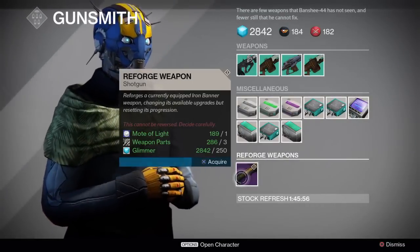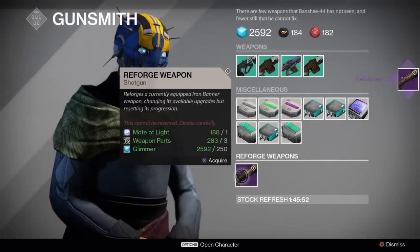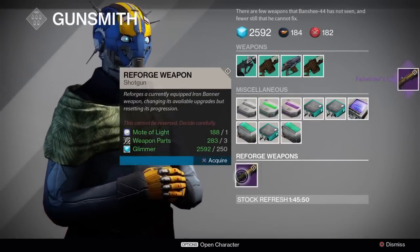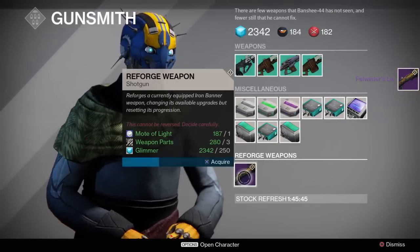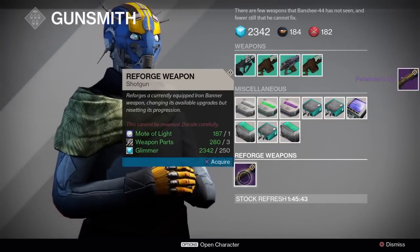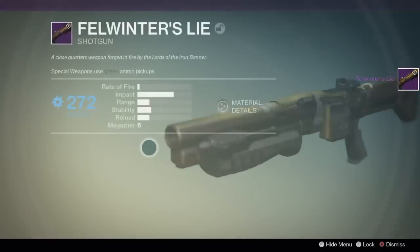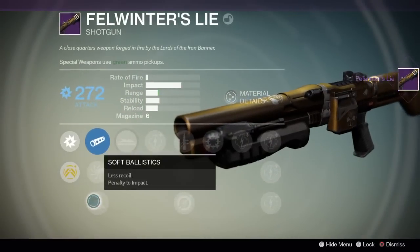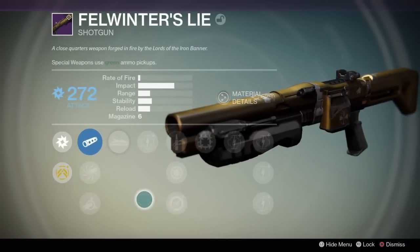I don't even know what to say. Hammer Forge again. That's not good. I can't get over that — I'm shaking, I'm angry. Gunsmith, I just want to give you one good right hook. He used to be so useless, now he's just a rich motherfucker. I'm about to explode. Now it's Snapshot.